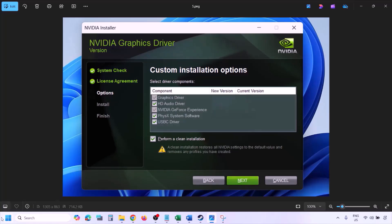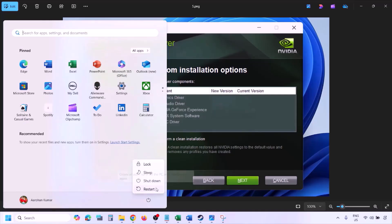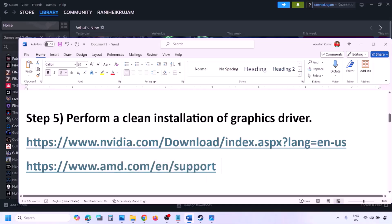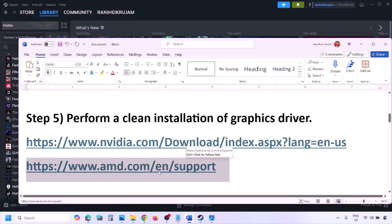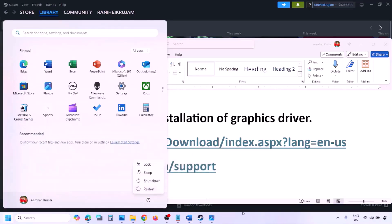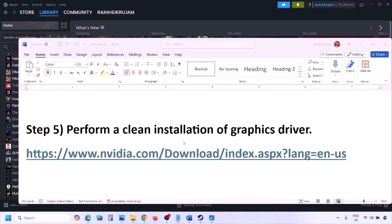Once the installation is complete, restart your computer and after the restart launch the game. AMD card users should first uninstall the current graphics card driver, restart the computer, then go to the AMD website, select your graphics card, download the latest driver, install it, restart, and check.